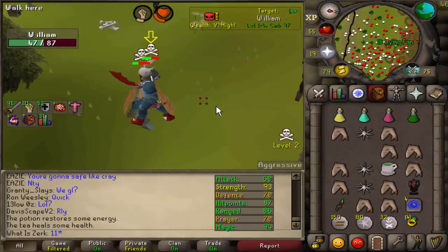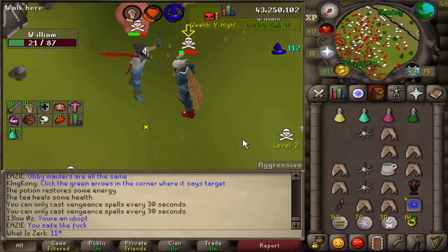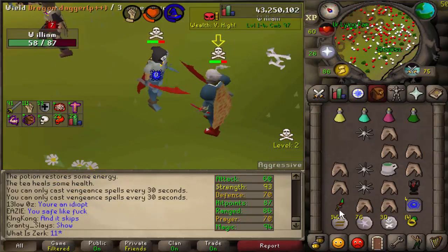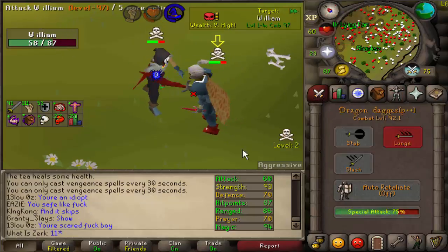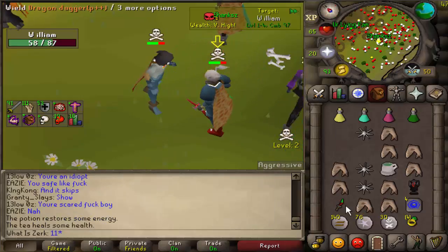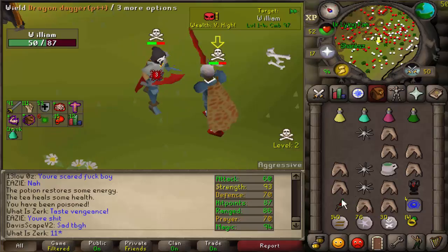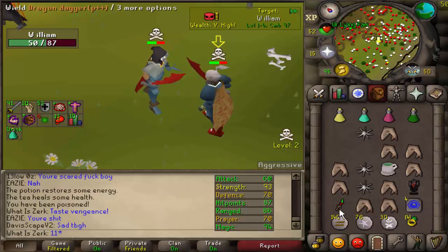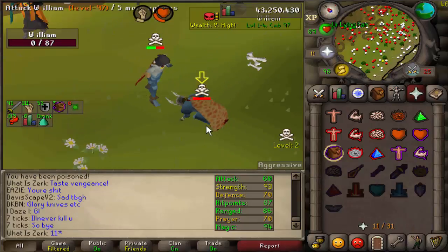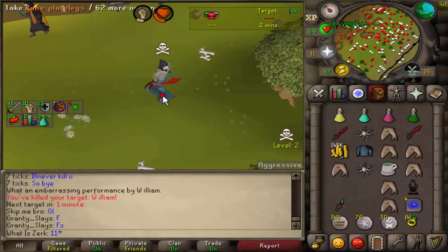Getting the rematch here with William - 93 strength, 70 defense and 70 prayer, so he's got piety which is really annoying. He has 58 hit points so I can easily hit that. Good venge buying - if we'd have specced big and then he got the DDS on us, we would have easily been done. What - D2H?! This guy's probably risking quite a lot. DDS - 28-28 on piety, are you serious?! D2H loot as well.